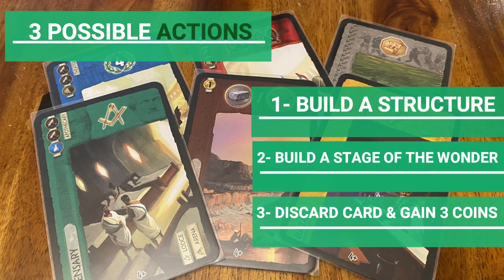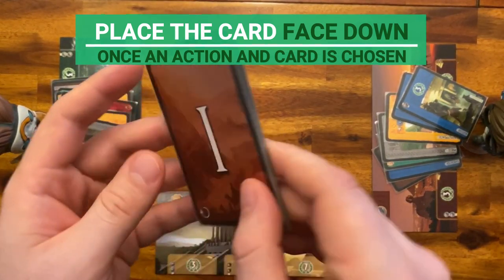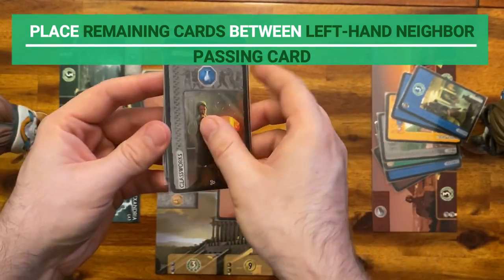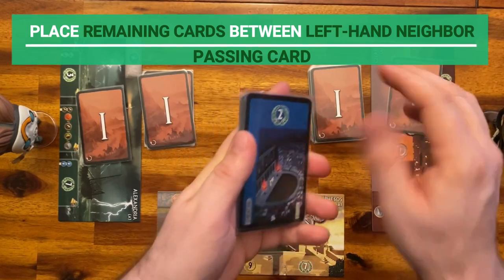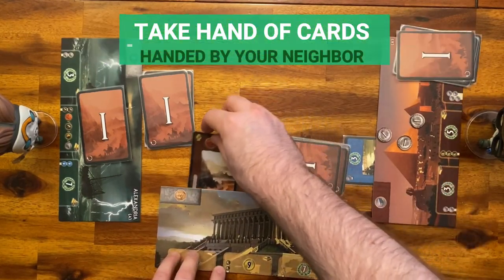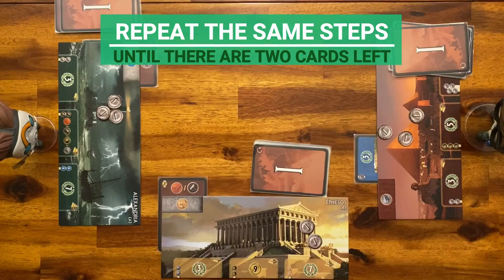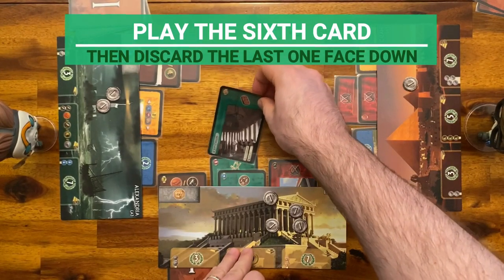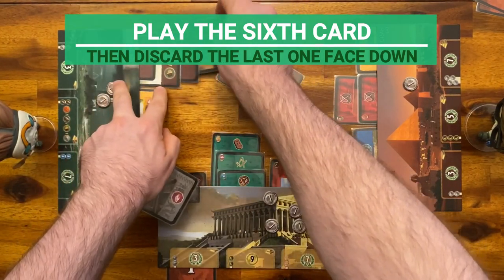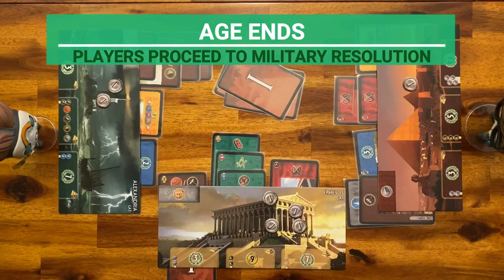Once each player has decided their action and card to play, they place the card face down before them. The remaining cards are passed to their left-hand neighbor at age one. Then each player reveals their card and plays it. After playing, each player takes the hand of cards from their neighbor, and the turn repeats until only two cards remain. Each player then chooses one card and the second one is discarded face down. Then the age ends and players proceed to military resolution.